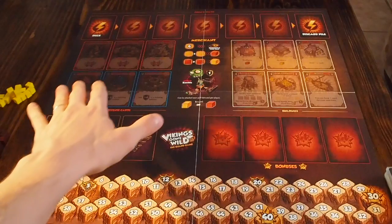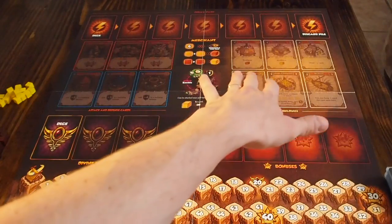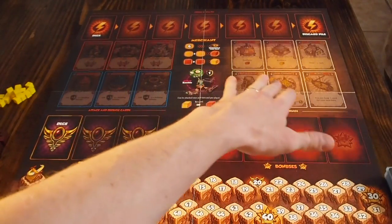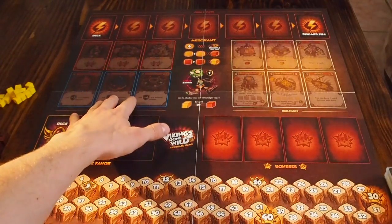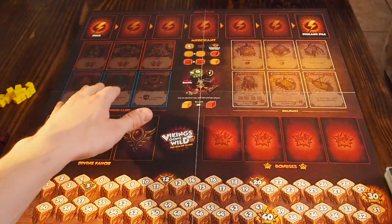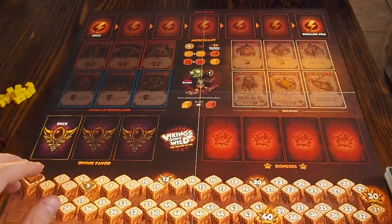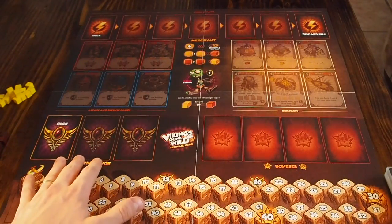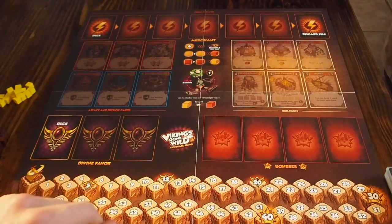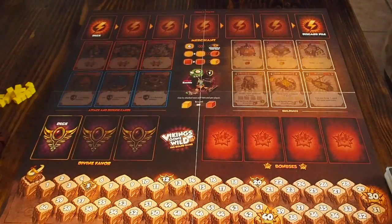The next step is setting up the actual board. As you can see, there are multiple different locations that have cards printed on the board showing you which cards go where. On the right side of the board will be all of the buildings you can purchase. On the left side is where you put offensive and defensive units. Down at the bottom are the four bonus cards, and also the divine favor cards — very powerful cards you can add to your deck. Up at the very top is the Odin's Path track, which has more powerful cards to supplement certain strategies.